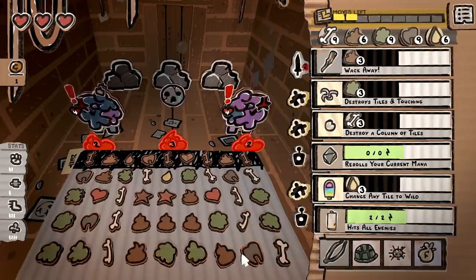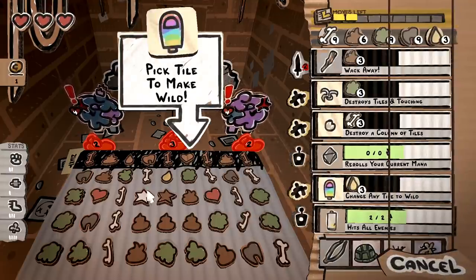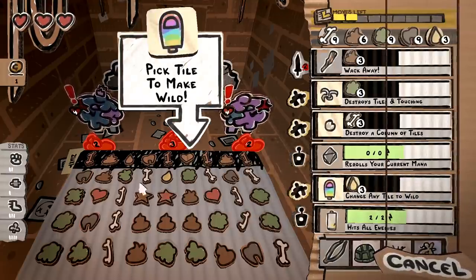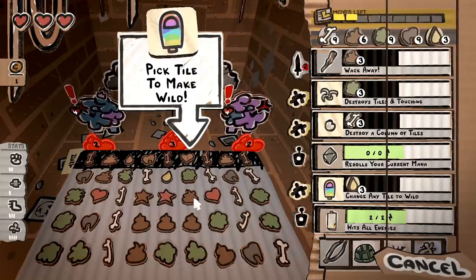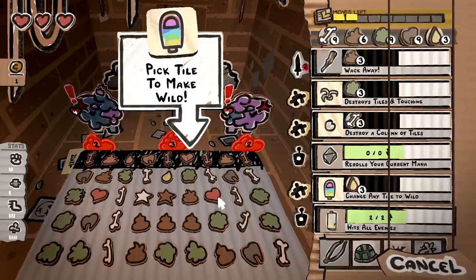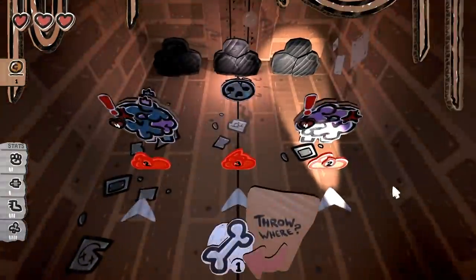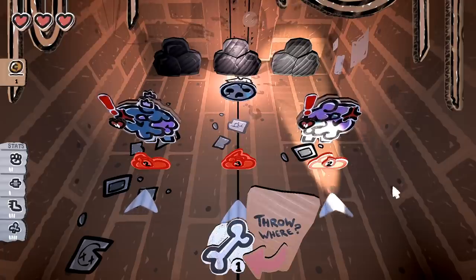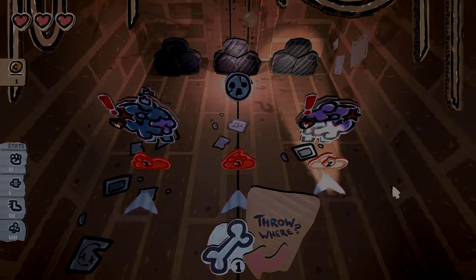If you are able to match up three wild tiles together with a certain tile type on one side and a different tile type on the other side — like I have here — when we pull this off, it should give us a four-bone combo and a four-heart combo as well. That's actually really, really cool. I had no idea it would work that way, and now I don't feel so stupid for spending a ton of time on this video trying to get this combo to happen.